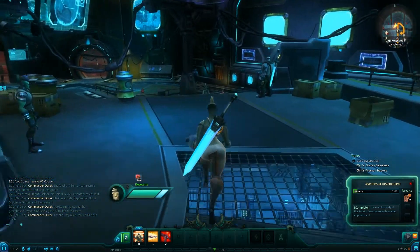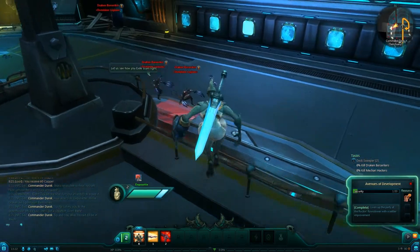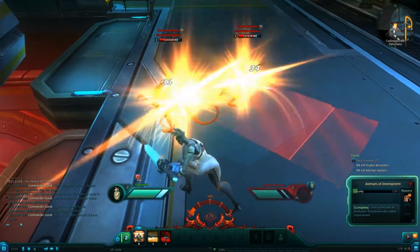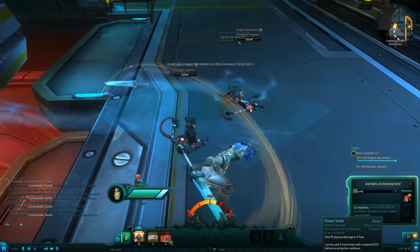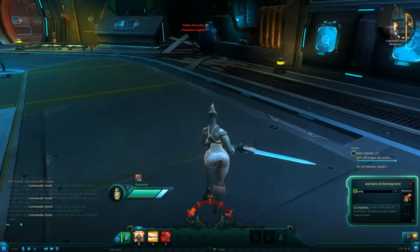I already right-clicked on my shield and equipped it — that's what I did in my menu earlier. You can double jump in this game, that's pretty cool. I didn't even look at what my new attack did: Power Strike. It uses up kinetic energy, but I killed them so fast I didn't need to use it.